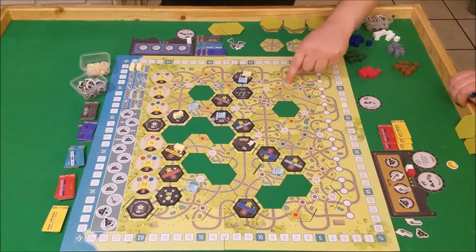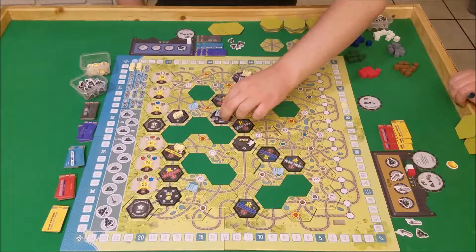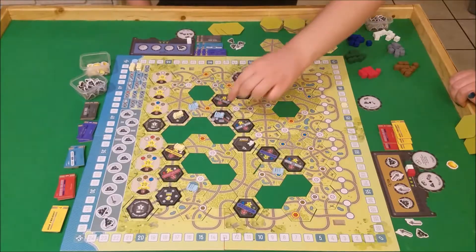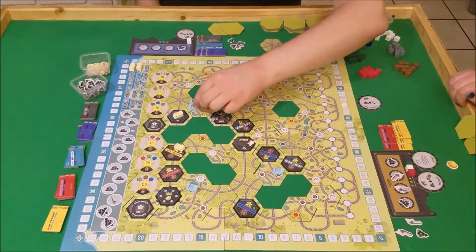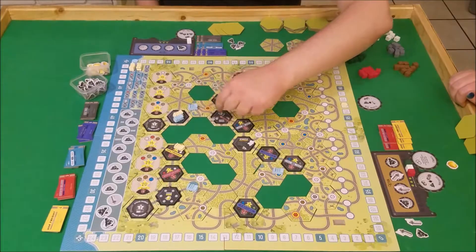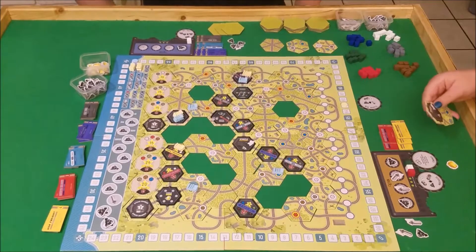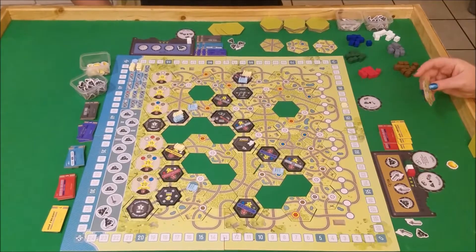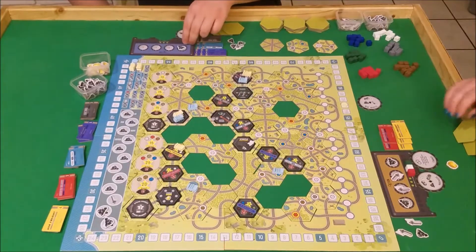You saw earlier how I was blocking Wendy's train by having mine in front of hers. But right here, with a coal, you can move past one of your own trains. So even though this should be moving here and you can't stop where another train is, instead of blocking yourself, I actually get to skip right past it. So that's great — I get to go to the general store. And I think I'll make it gray.